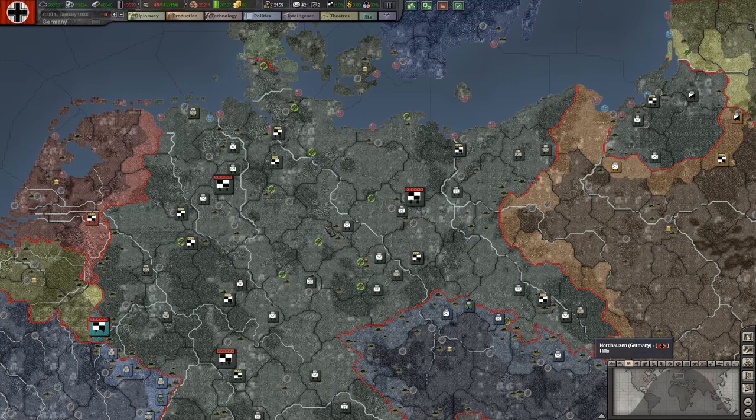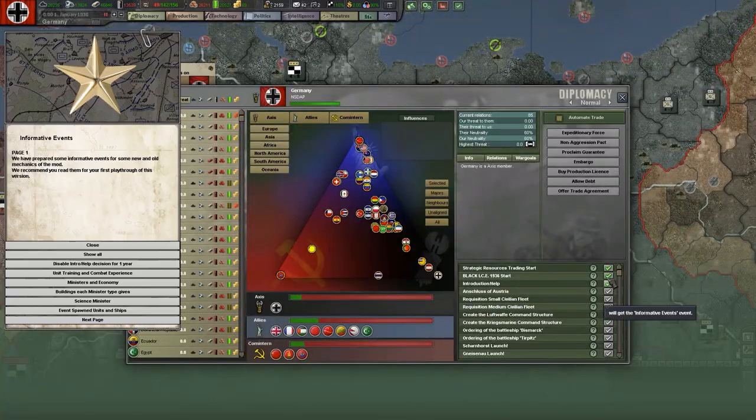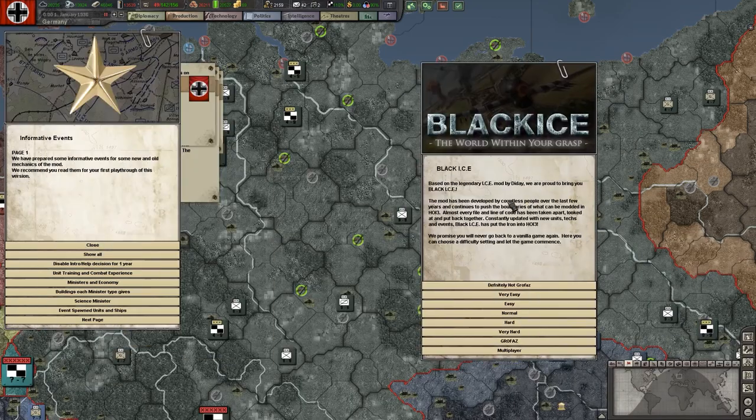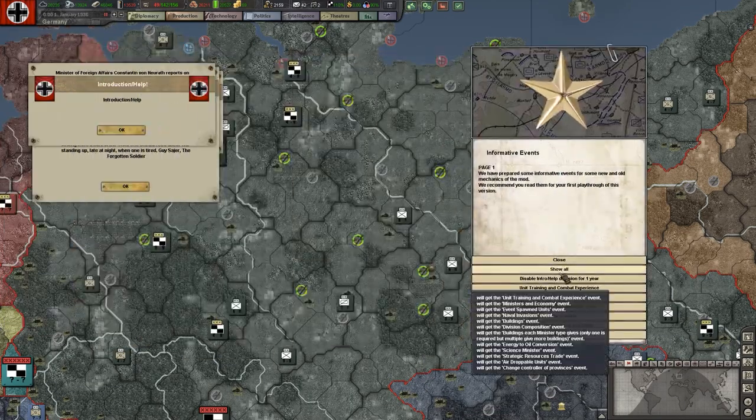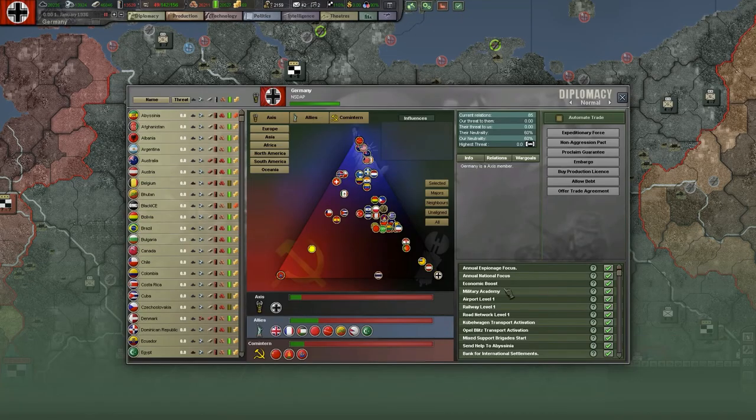I've loaded into Germany just because it's probably the easiest to demonstrate on a Germany campaign, as there's quite a lot of starting text that you get as Germany. What I want to do is take you through the opening and that starting decision. I'm going to pick normal and disable that, and then somewhere in here we get our mixed support brigade's options.